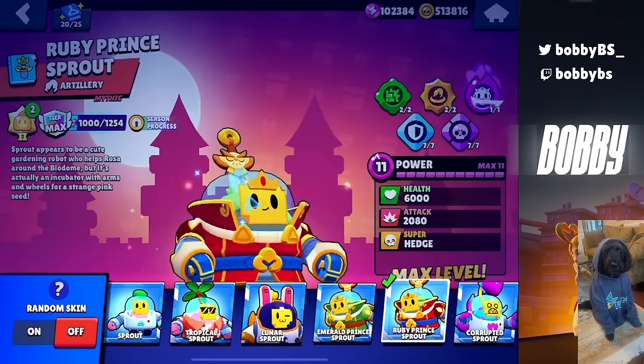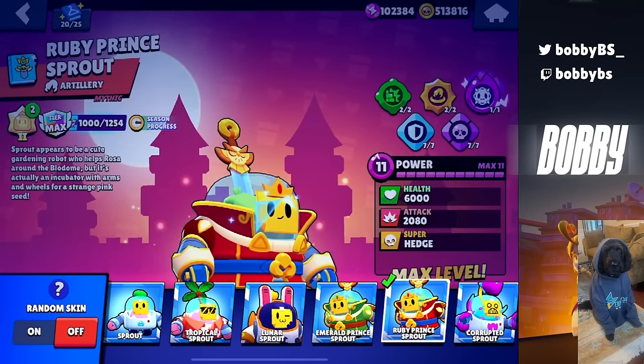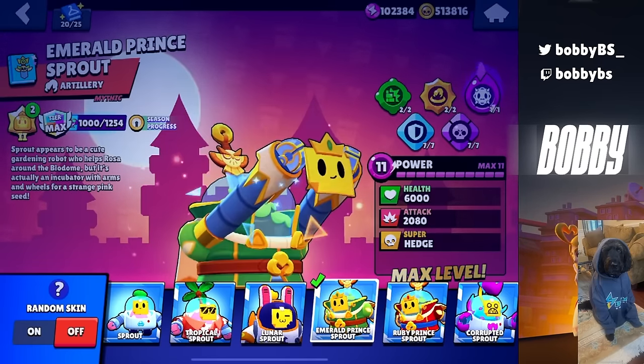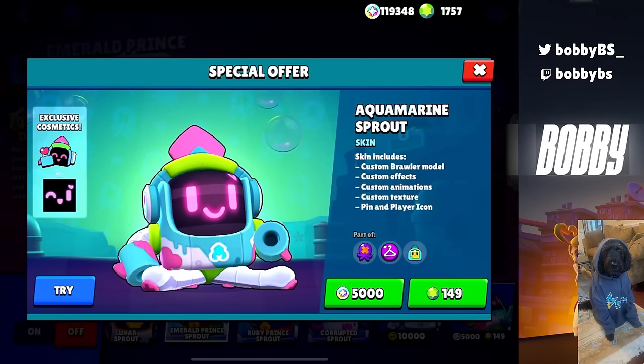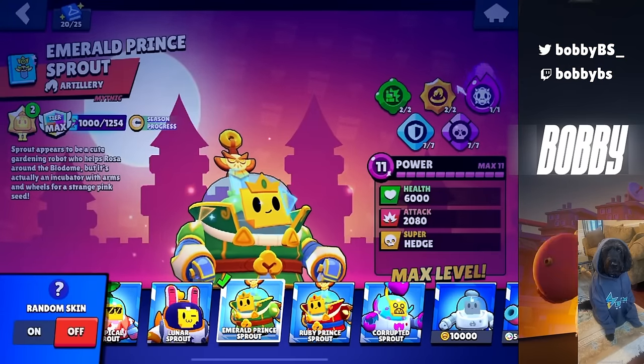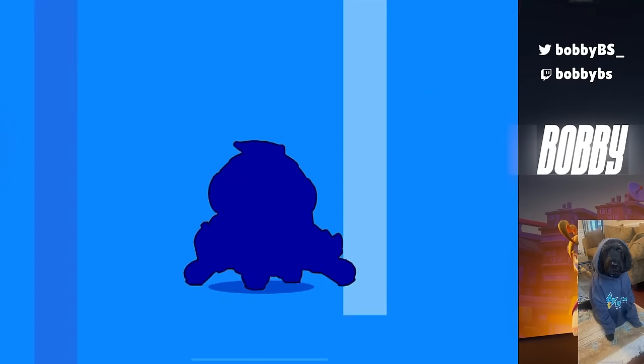Next up we have Sprout, and I think Emerald Prince Sprout and Ruby Prince Sprout are easily the two best Sprout skins by a mile. Aquamarine Sprout is also pretty good, but I don't think it's any better than Ruby Prince or Emerald Sprout whatsoever. But it looks good, so I'm going to buy it with some of the bling I have.